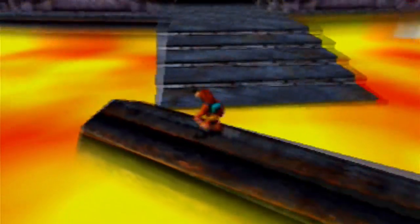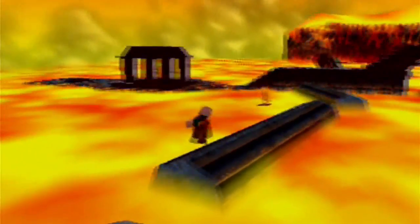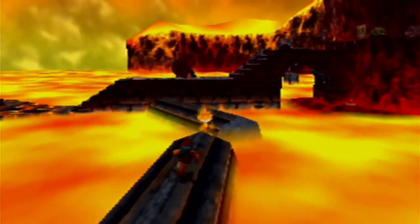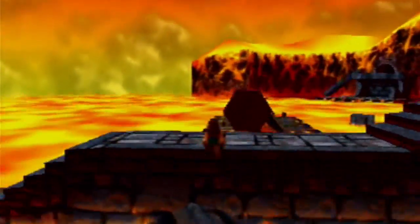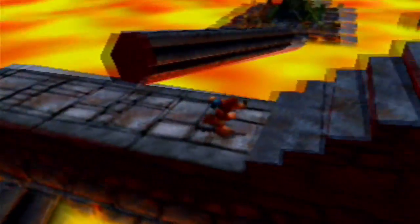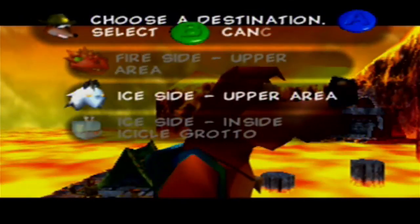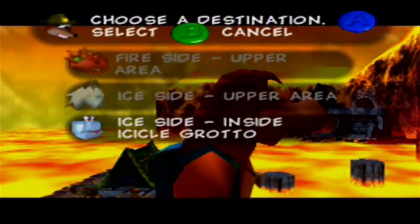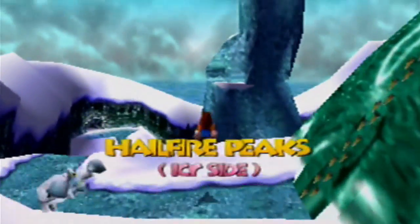That pretty much involves Mumbo and possibly our transformation with Wumba and Swumba. So we're just going to go ahead and warp straight over there from the first warp pad. We're going to the ice side — let's go to the upper area. We're back on Hailfire Peaks, icy side. Can't think of any reason to go back to the icy grotto since I think we have everything there.